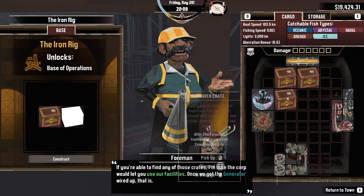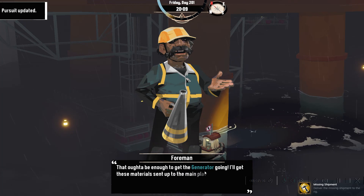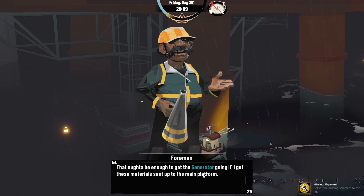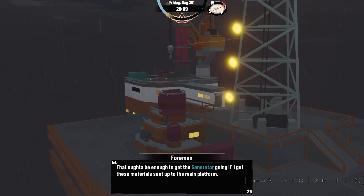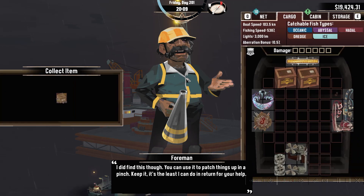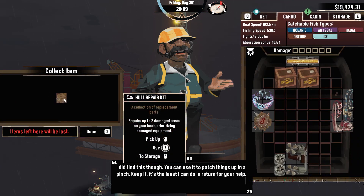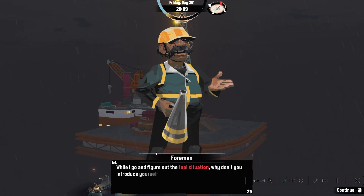If you're able to find any of those crates, I'm sure they'll be out there. We deliver the missing shipments to the Iron Rig — I bet they built that fast, zero minutes. It's actually in working order, but they never got any fuses delivered. You can use this to patch up things in a pinch. So this is just a repair on the go — your damage, you can just repair. While the foreman figures out the fuel situation, why don't you go introduce yourself to the head scientist? He's always interested to hear about local fish species.